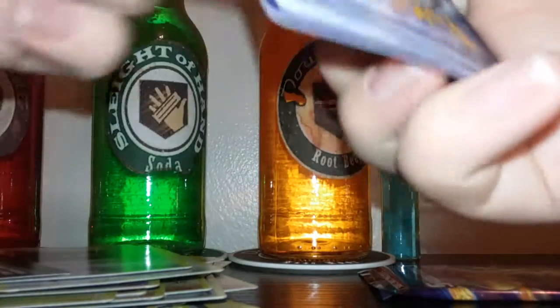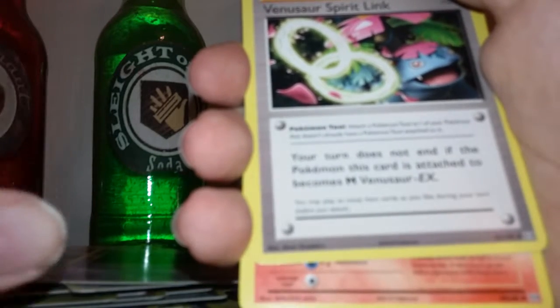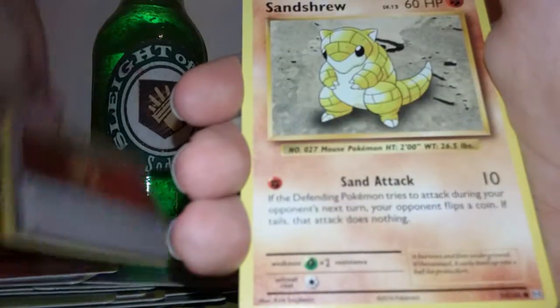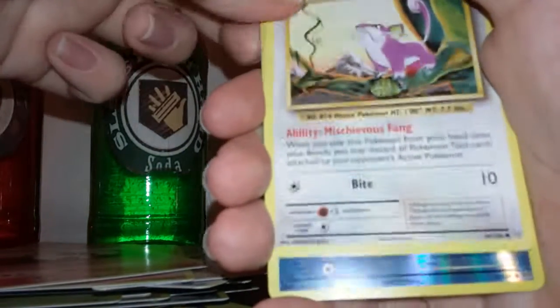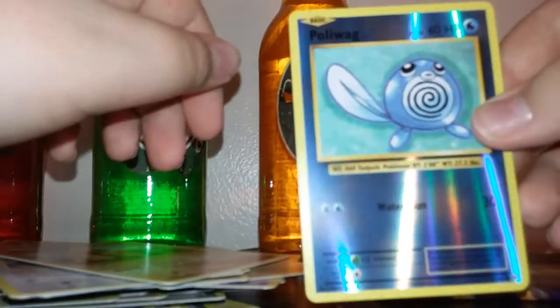I still can't believe I got Dragonite — that's the one thing my mind can't stop thinking about. Venusaur Spirit Link — I already have that. Wait, I thought the Charmeleon was a holo for a second. Charmeleon again. Super Potion, Sandshrew, Volt Picks, Nidoran, Growlithe, Rattata — frick yeah! That's freaking good.